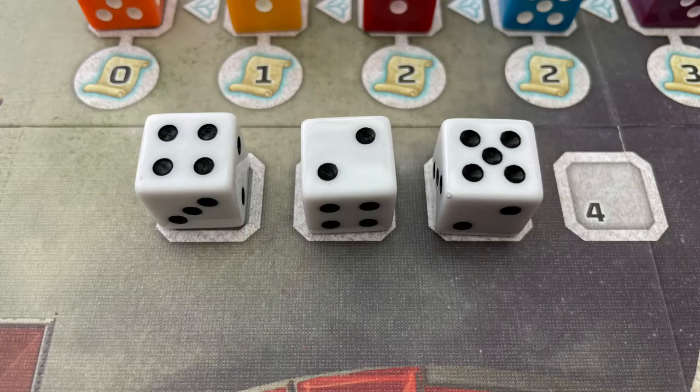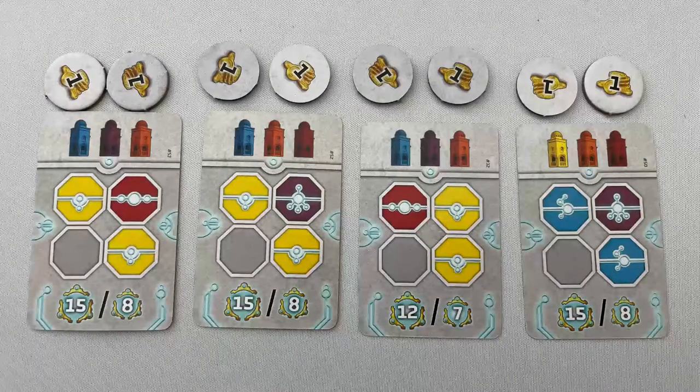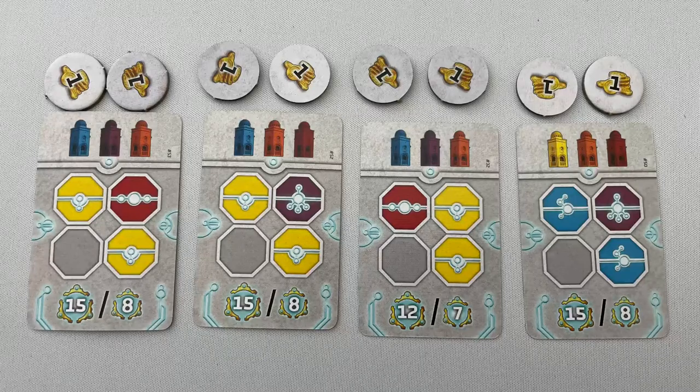Roll white speaker dice equal to the player count and place them on the speaker offer below the citizen offer. Return unused speaker dice to the box. Place four, five or six district cards for two, three or four players next to the board with two gold resources above each. Return the rest of the cards to the box.